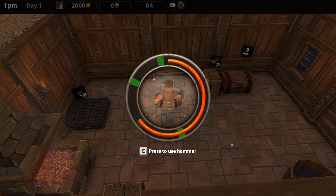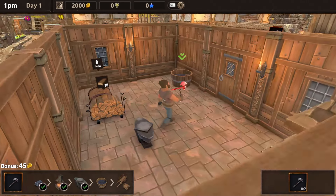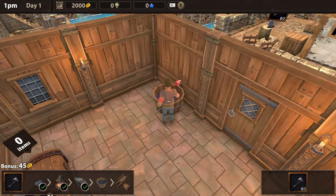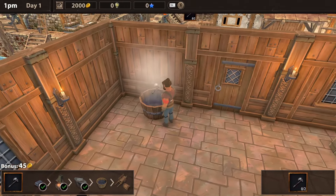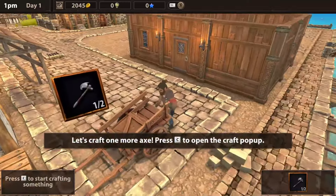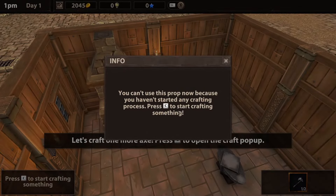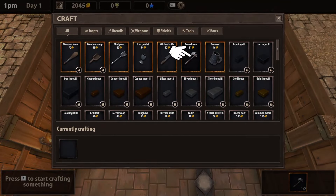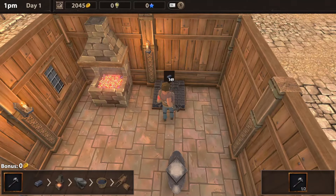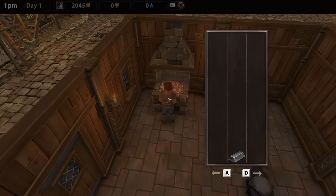You grab one of these ingots right here, hit use, and just put it in the row. That one wasn't too hard. Then you're going to take it over to this anvil, hit E to start, and you've got to hit it on these green spots. You get helpers pretty quick in this game, so you don't have to do this always — but it benefits you not to miss, like I just did.